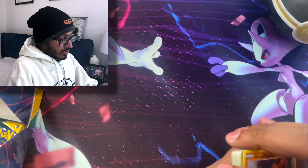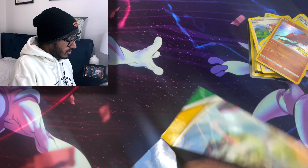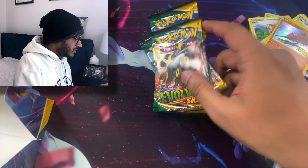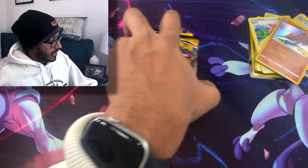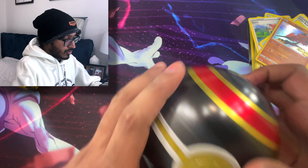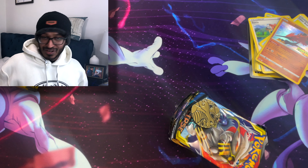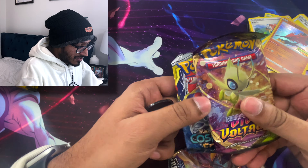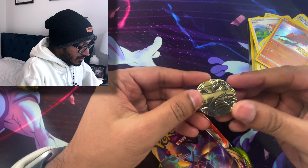We'll go ahead and leave that there and move this to the side. We got four packs of Evolving Skies so let's put this to the side since it is our main event. I'm going to go ahead and open this Pokeball and see what kind of packs we get. We got Cosmic Eclipse, Vivid Voltage, and a Rebel Clash.